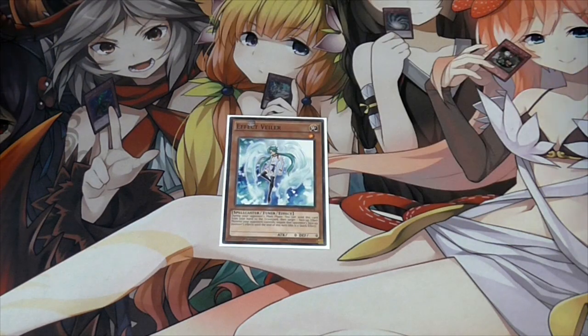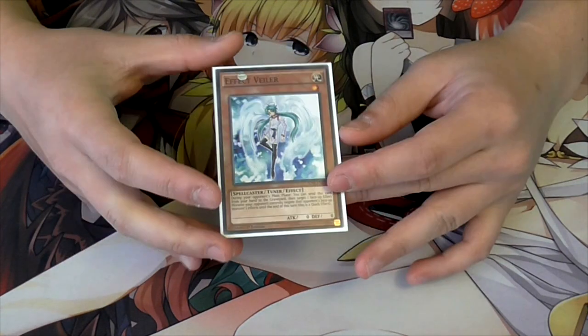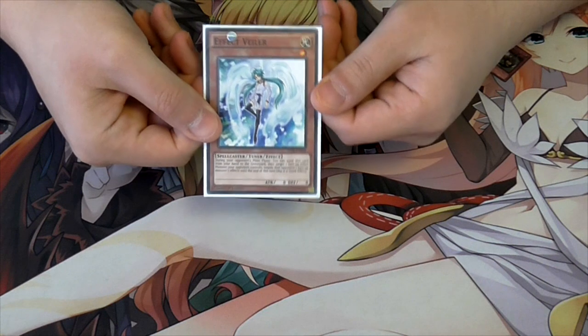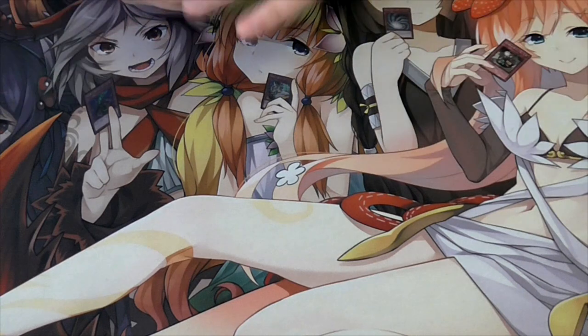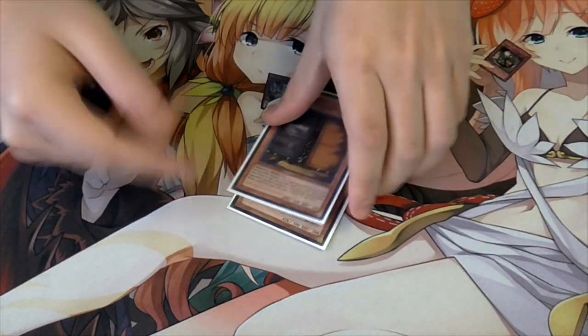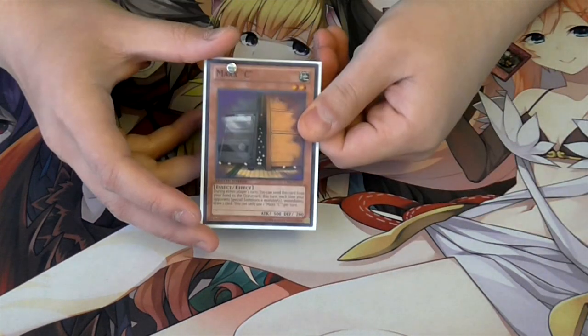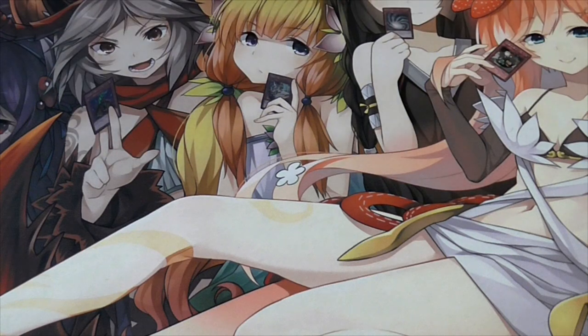We just want one Effect Veiler because sometimes we get an extra search with Sage, but Veiler is really weak right now in the meta - just play one. If you have a spare search you may as well search Effect Veiler. It's not a Dragon but you can use it as a tuner if needed. Of course we play two Maxx C - it's just good right now. People are special summoning all the time and you want to draw cards. Even if you're playing a deck that doesn't special summon much, you can still pitch it with Dragon Ravine.